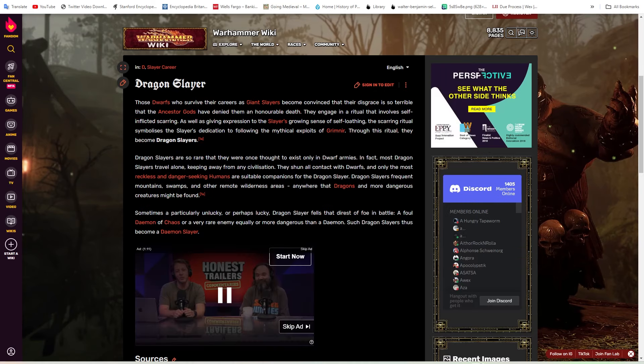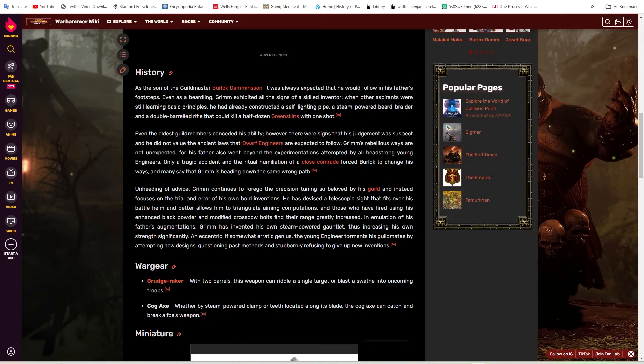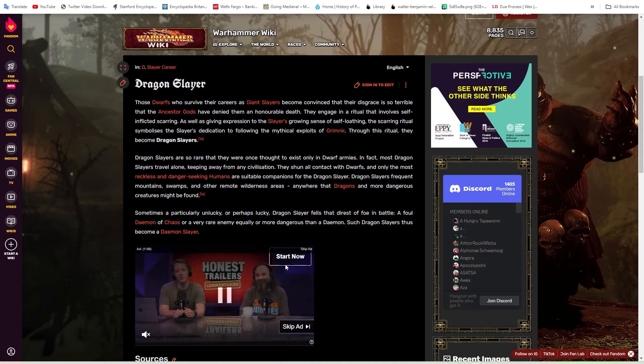For the generic lord, I think the best option is just an Engineer lord. I do think it'd be pretty awesome if engineers got a gyrocopter mount or something like that — that'd be pretty sick and would make engineers a lot more interesting than just a dude with a rifle. At least guys like Malachi McKyson and Grim Burlekson have some flavor to them, but the generic engineers could really use it.